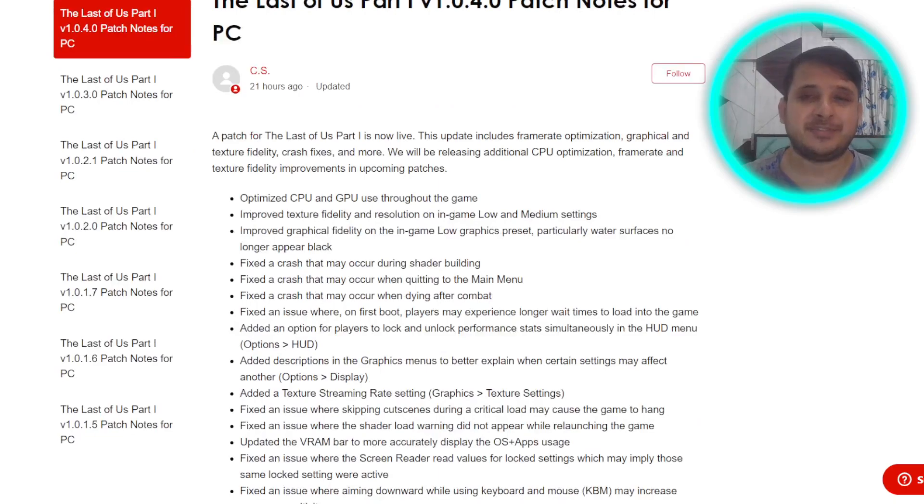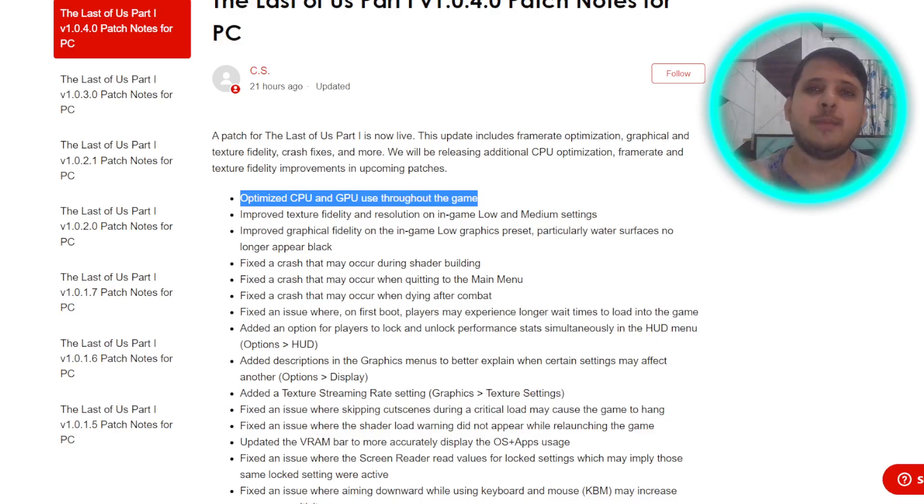The most important fix provided is optimized CPU and GPU use throughout the game. This was a very important and much-needed fix because what was happening is that sometimes while playing the game, the CPU usage was too high and the game was getting crashed. So optimizing the CPU and GPU usage was very important.